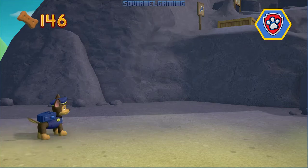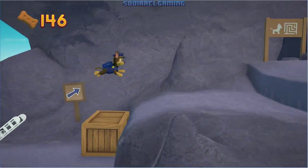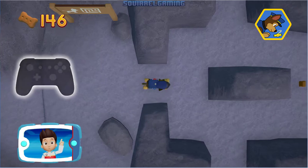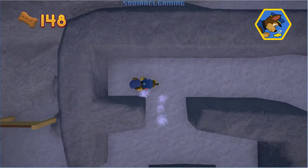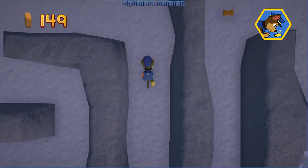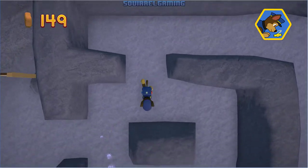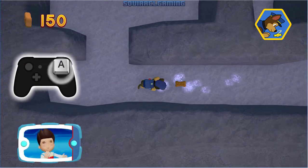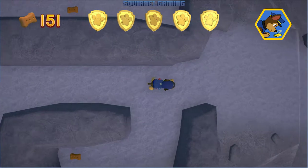Let's try something first. All right! Now we can keep moving! Pick the pup ability that you should use. All right, here we go! Remember, you can press the A button to help Chase follow the scent trail to reach the exit of the maze. You did it!